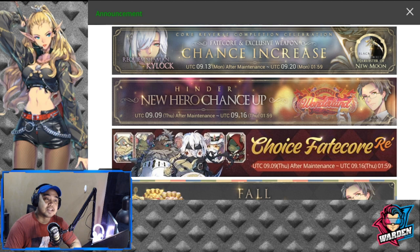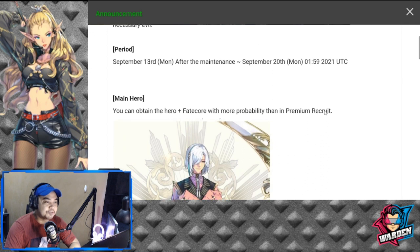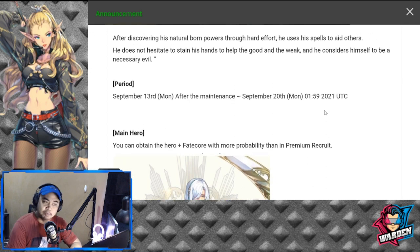Welcome back to another Exos Heroes video. Today we have a new core reverse to showcase for Kylak, the Requiem Shaman. In the Apparel World, Kylak is of a kind heart. The period for this core reverse is going to be September 13th after maintenance, up until September 20th on Monday.